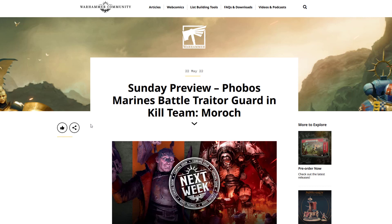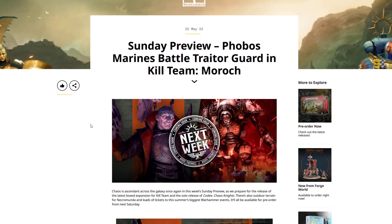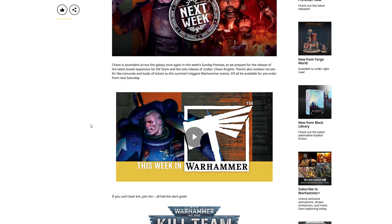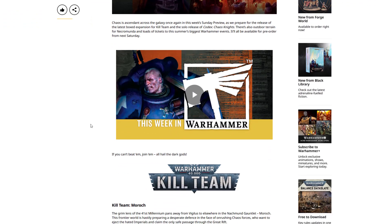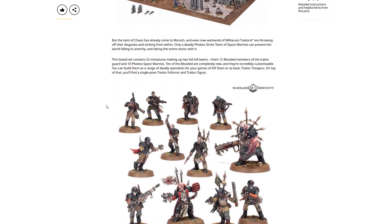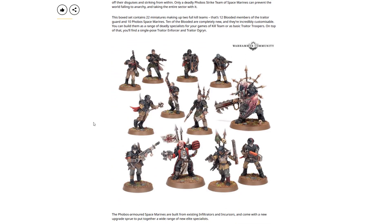So we've got the Traitor Guard Kill Team and the Phobos team — and it looks like we've got some Titans as well, I imagine the Chaos one. We've already gone through this box set, but for those interested it should be pretty cool. There are some nice additional poses for the Phobos Marines and obviously the Chaos Cultists. These are really cool if you're doing some Traitor Guard — you could do some nice conversions. It's just adding to the pool of options, and hopefully when the new Chaos codex comes out there'll be good rules for these.